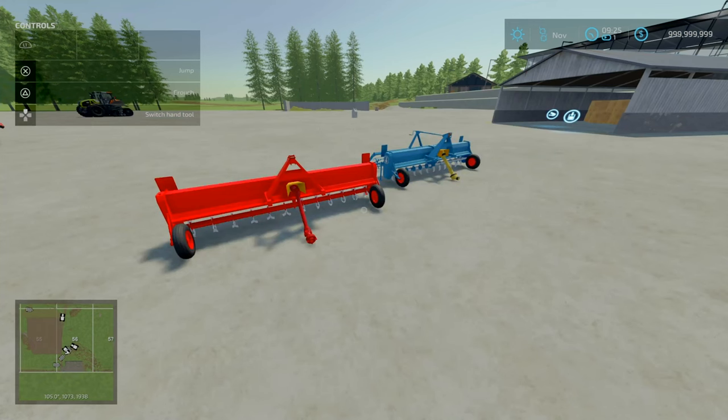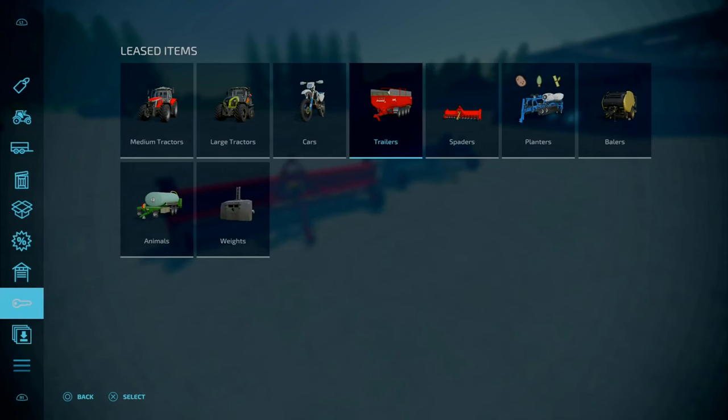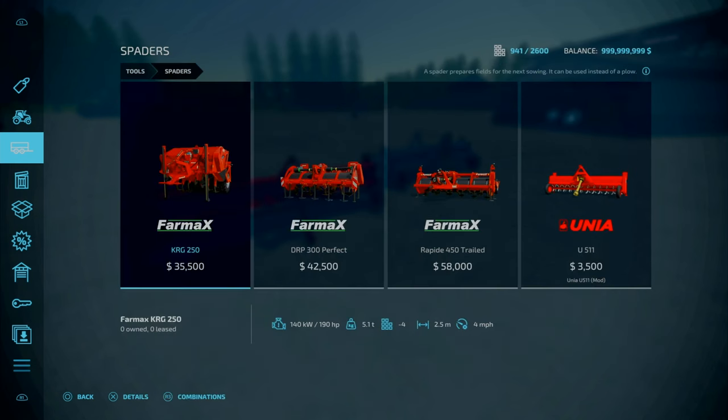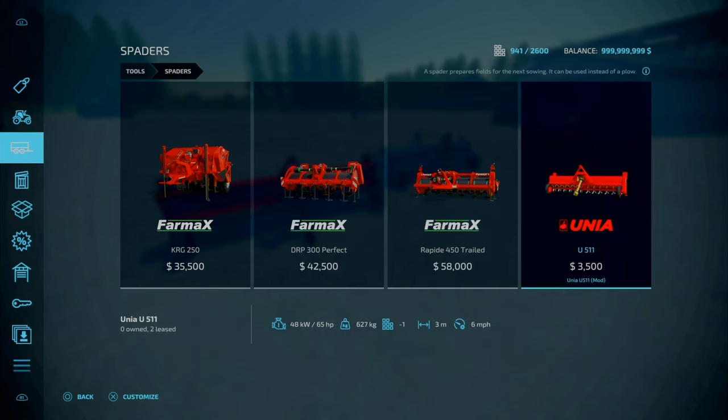Next — onto our final mod of the day, only three mods today. This is the Unia E511 by Niko321. 6.98 MB to download. Slot count is 5, goes down to 1. On the mod hub it says 'mod chairs,' but in-game it says 'Speeders.' We really have not had many speeder mods in FS22 — maybe two in three and a half years.